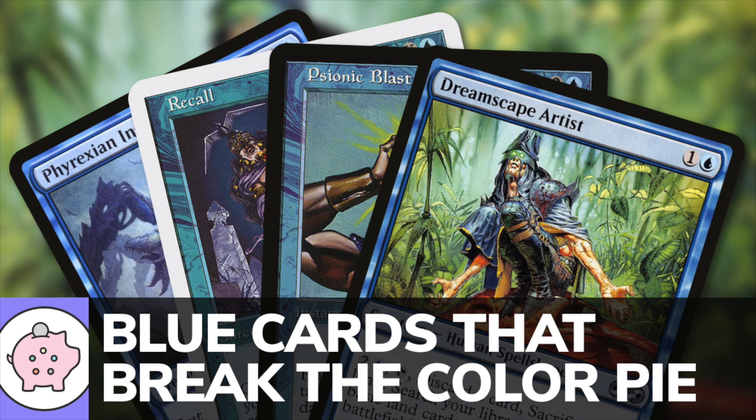Mitch coming in from the Commander's Quarter Studio. Welcome to the show. So today's topic is going to be blue cards that break the color pie. In Magic, there are five different colors that make up the color pie and each of those colors have different strengths and weaknesses — certain things that certain colors do well and certain things that those colors just don't do well or don't do at all. So when a card comes along that kind of jumps outside of those norms, then basically it's breaking the color pie. We're going to go through some specific examples.